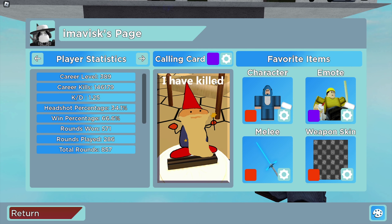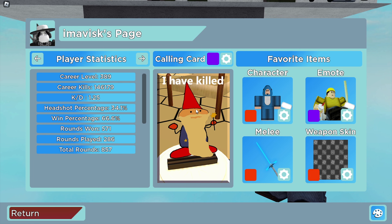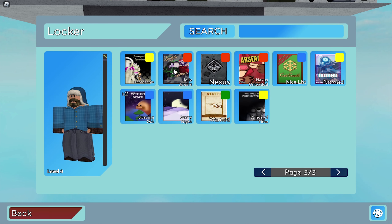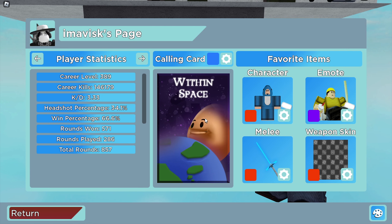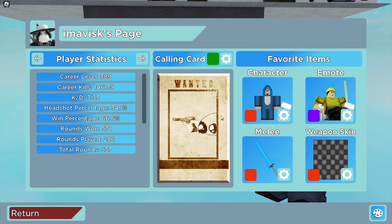Last but not least, let's go over the brand new calling cards. We have the 'I Have Killed' one, which is definitely my favorite — it looks really hilarious, despite being epic rarity only. We also have the 'Goodbye' one — I have three of them, which is quite interesting. There's also 'Jolly Jokers,' which looks really cute. We have 'Spacing Out,' which also looks quite funny. And of course the 'Wanted' one, which is the last one — also kind of funny.